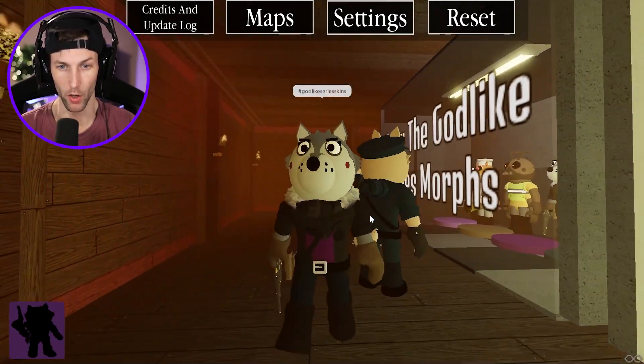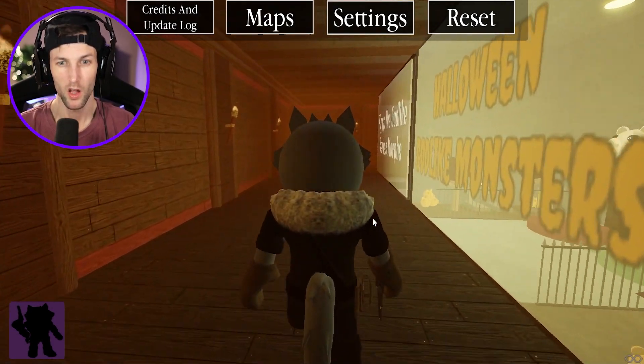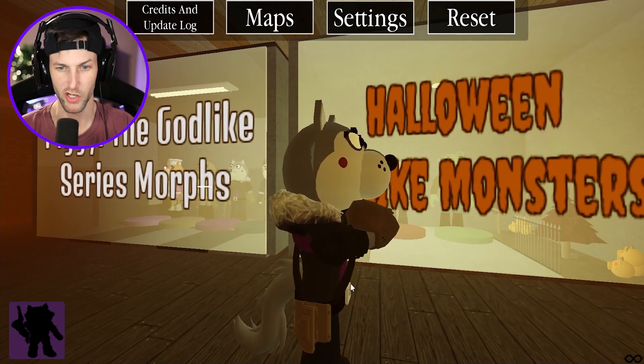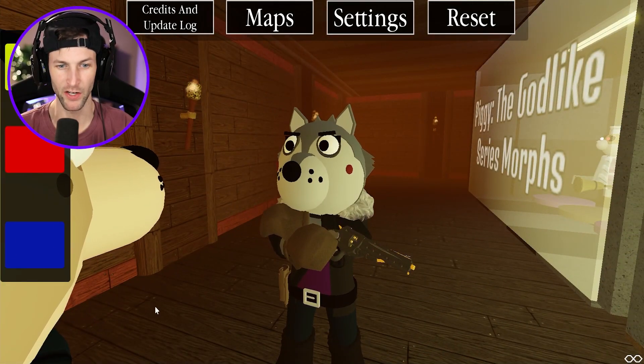Whoa, look at Willow! I don't remember any of these skins. Listen to that music — she's got like battle music! Let's check out her outfit: she's got a little holster for her gun, a cool little fur coat, and... jump scare!